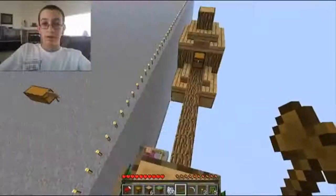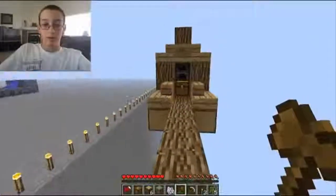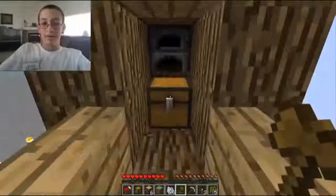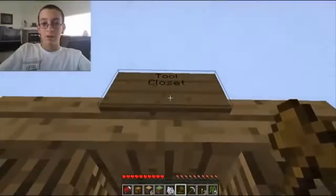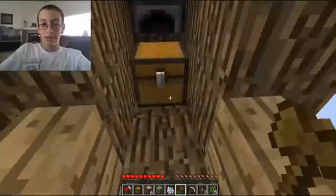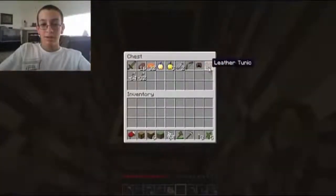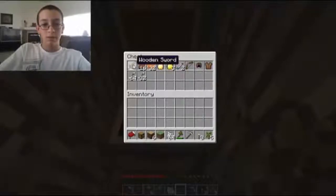Right here, this looks better — yeah this looks way better. Oh look at that! Tool closet — we found it, we unlocked it! We got a challenge already. Look at that — a leather tunic, a golden apple, pumpkin pie, and a wooden sword. I'll just take that.